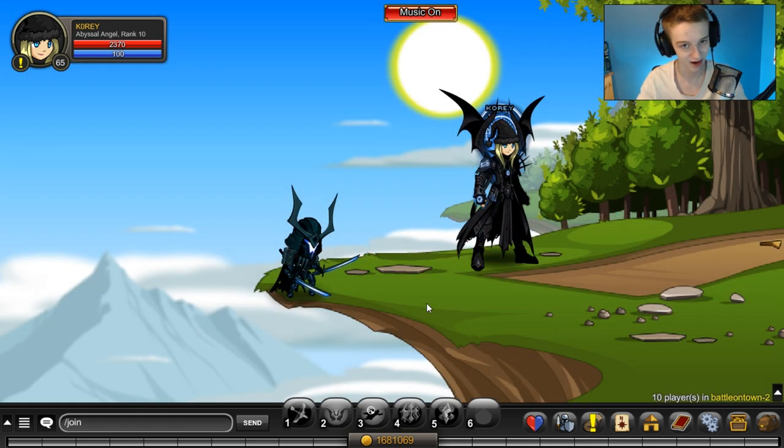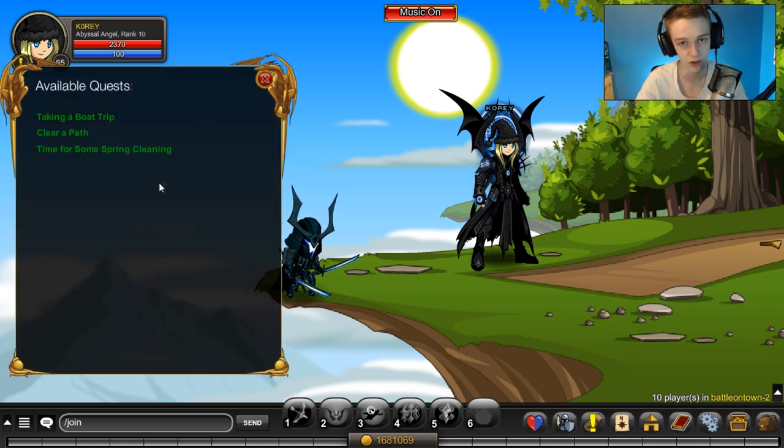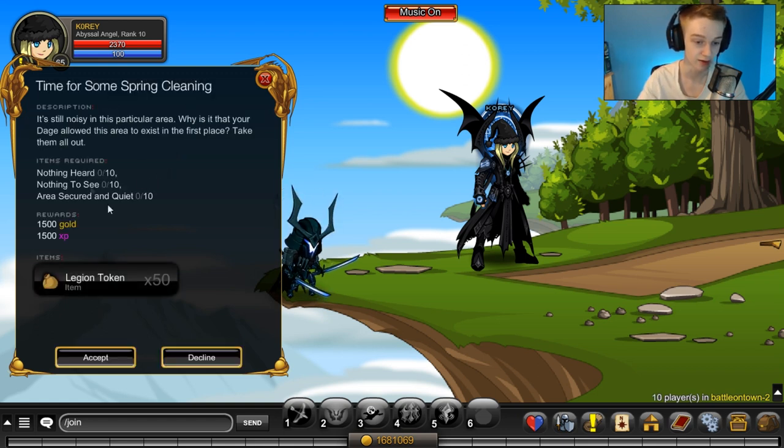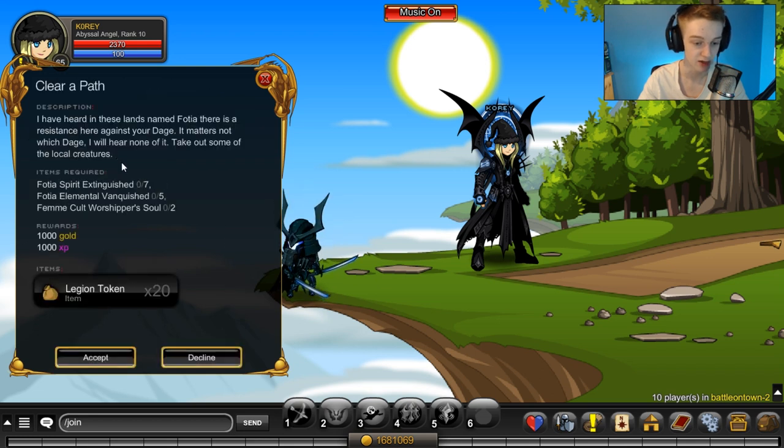Once you have 2,000 you can buy the pet - we already purchased it. Here is the pet. If you click on the helmet it'll show the face of Daish, or Future Daish. If you click on his body it'll open up the quests. There are three different quests: one for an item, one for 20 legion tokens, and one for 50 legion tokens. The bottom one is the 50 legion token quest.